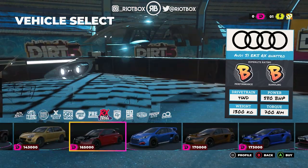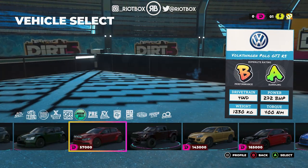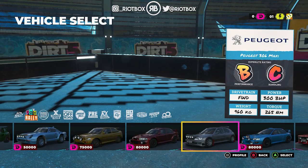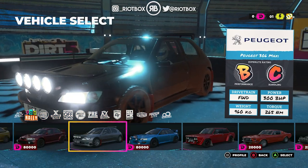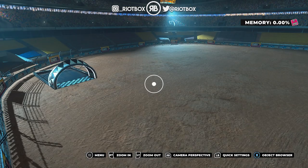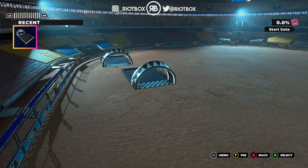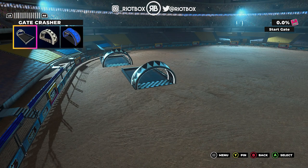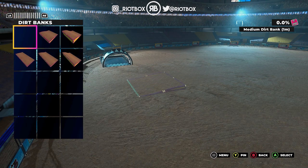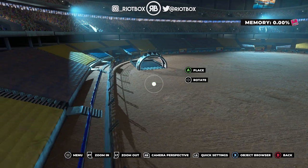What car do I really want to drive? We can only have the ones you don't have to pay for in the preview build. I'm going to go for the Peugeot 306 Maxi. Now we need to create. The object browser has recent and pinned options - Gate Crasher objects, platform blocks. These are the sorts of things you get. We'll probably make something a little bit simple. Motorsport - very nice. Let's place some little barriers.